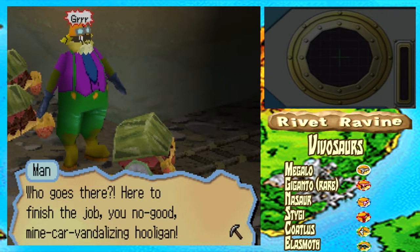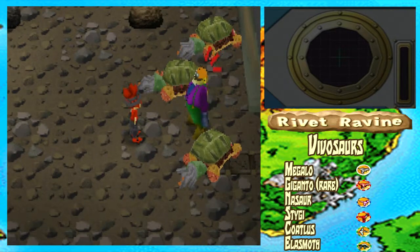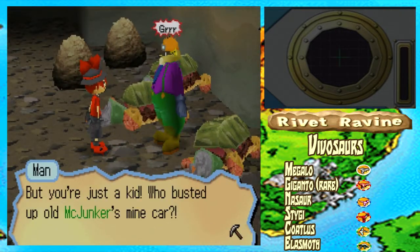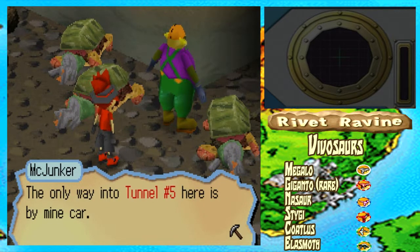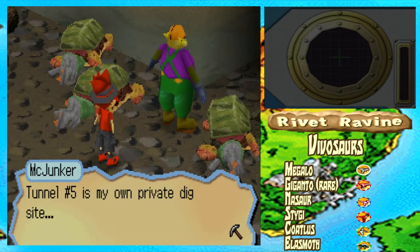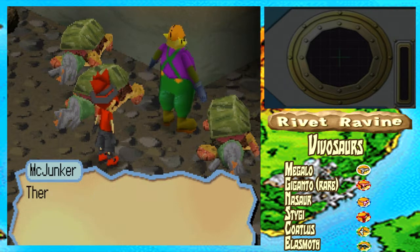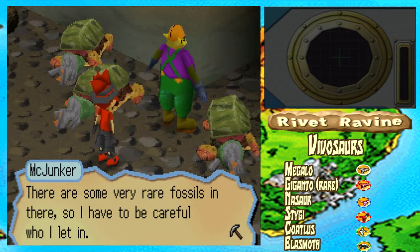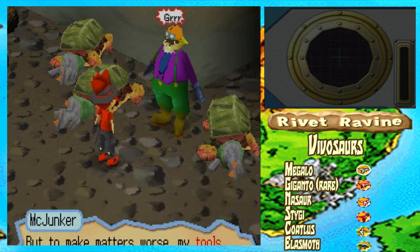Who goes there? Here to finish — no good mine-minecart-vandalizing hooligan! Why are you just a kid? Who busted up my — whose record? Mac McJunker's minecart! It's not me, I just got here. The only way into Tunnel 5 is by my minecart. Tunnel 5 is my perfect digging site, and the only people allowed in there are ones I give permission to. There are some rare fossils in there so I have to be careful who I let in.